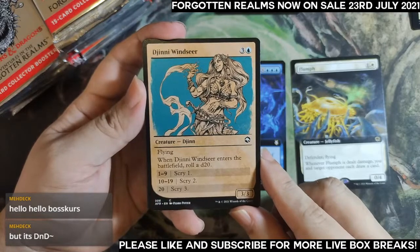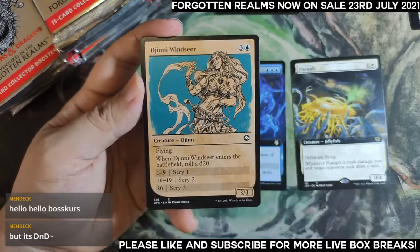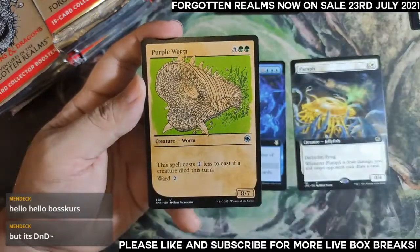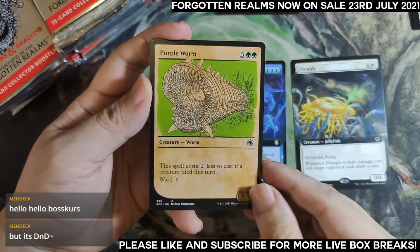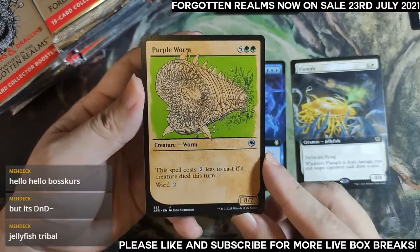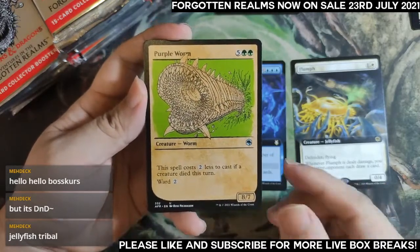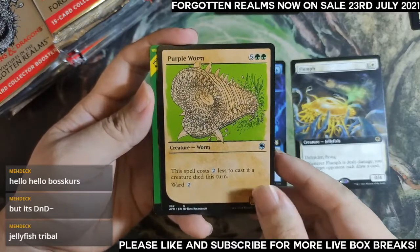I think we get two showcase common or uncommons here. I'm hoping to get Evolving Wilds from this slot — the purple-bordered Evolving Wilds would be nice. If you have a Purple Worm that costs two less if a creature died this turn — I just straight up lose to this card because of how big it is. It's insane. Jellyfish tribal — is there even enough cards to make jellyfish tribal?